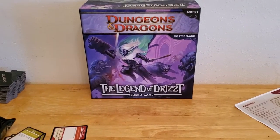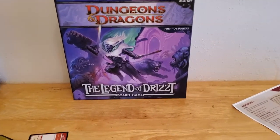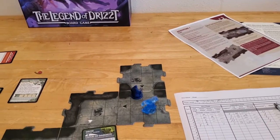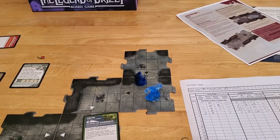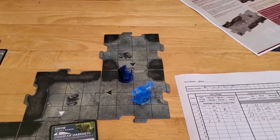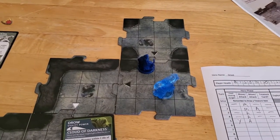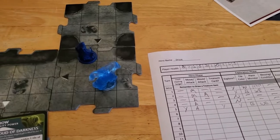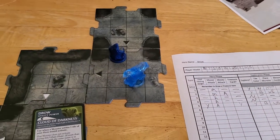We're ready to start turn number six of the Dungeons & Dragons board game, The Legend of Drizzt. This is adventure number one, and things have not gone super well for us, but I guess it could have been worse. We have had some luck on the last turn — we leveled up, got a couple more hit points, and we got an extra surge token.